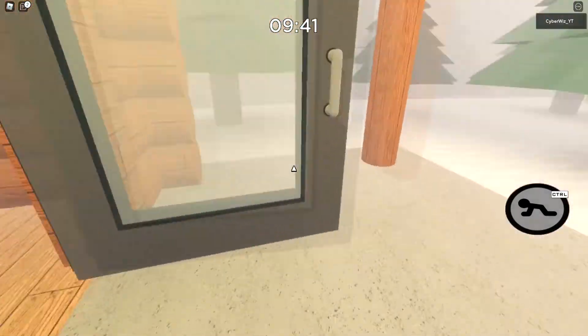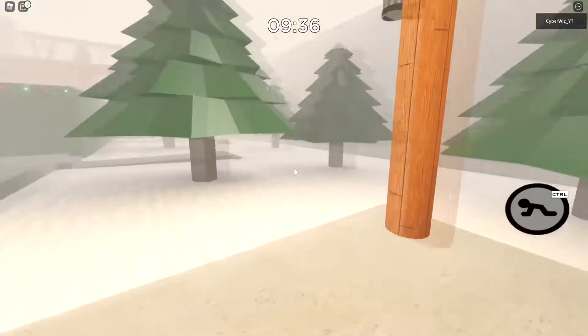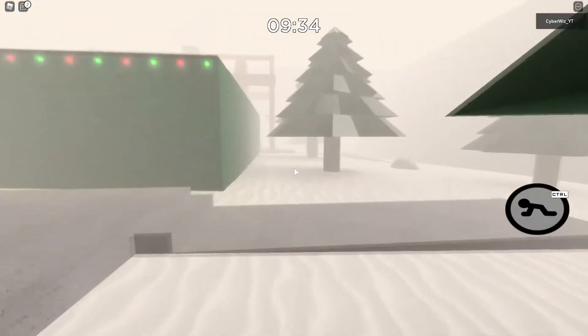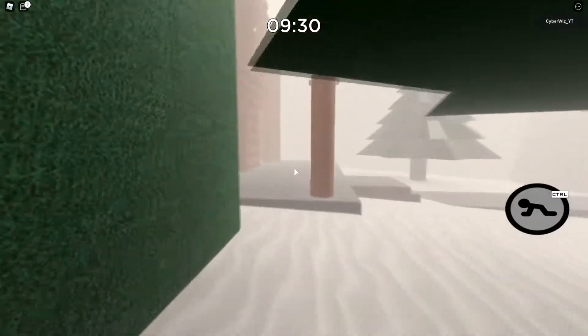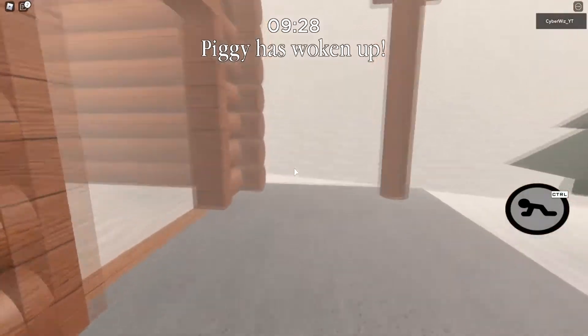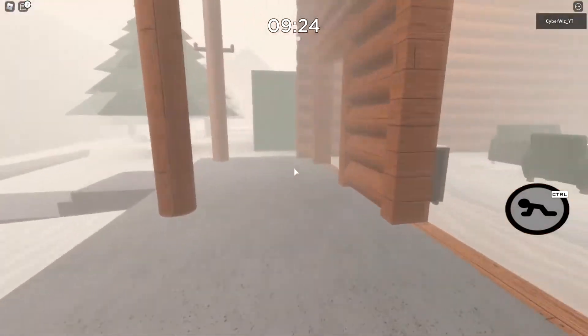We're going to create a snowman doing this, so we've got to collect all the different parts. The second one that we want to collect is all the way on the opposite side of the map. It's all the way behind here, and you want to collect this snowball right there.